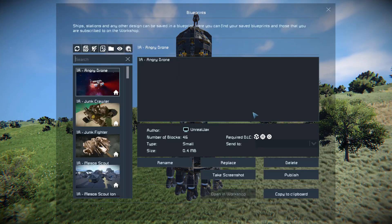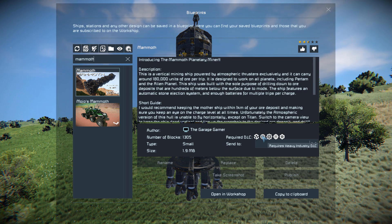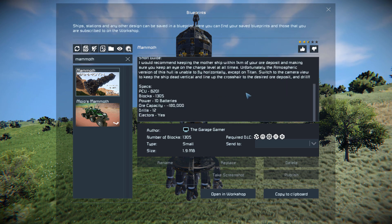Press F10 and find this in the spawn menu. The Mammoth is 1305 small blocks, using the Sparks of the Future, Heavy Industry, Automatons, Warfare 2, and Decor Block No. 2 DLC packs. We've got nice little information about it, such as the description, a short guide of how to use it, and its specifications.